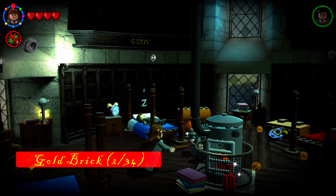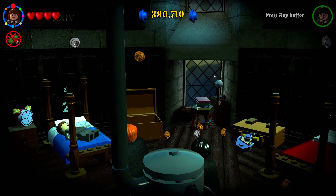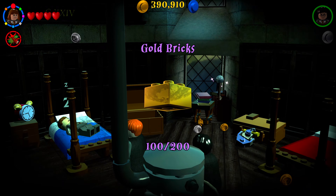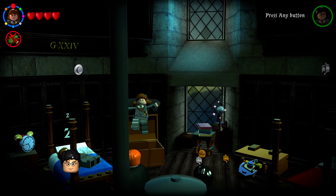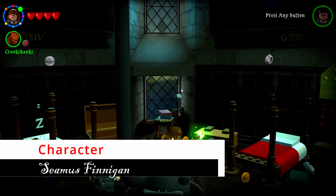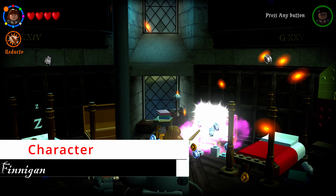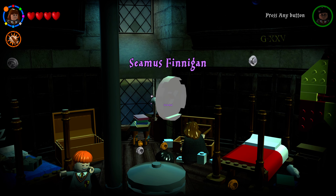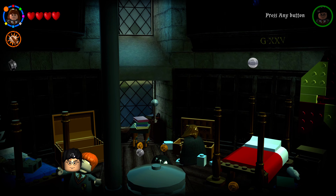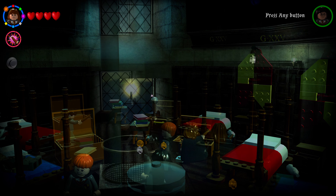On the northern side of the room in the time turner version, you'll see a chest — shoot it and jump in to fall down and grab the next golden brick. On the right side where the grandfather clock was, there's another suitcase with a silver lock; shoot it with Reducto and collect your next character.